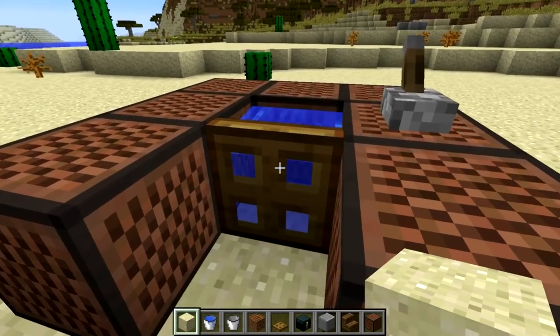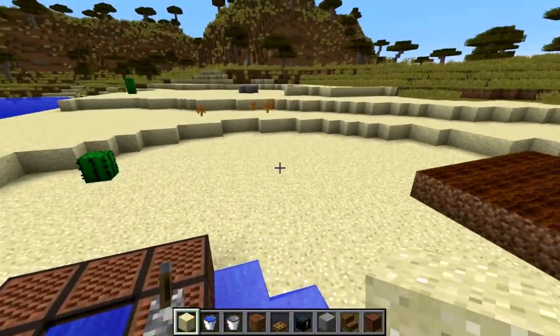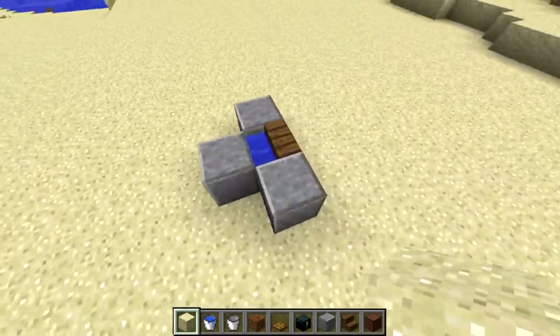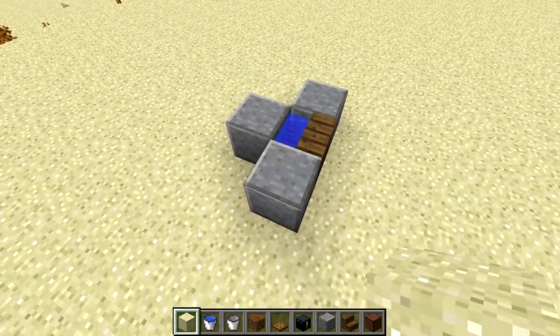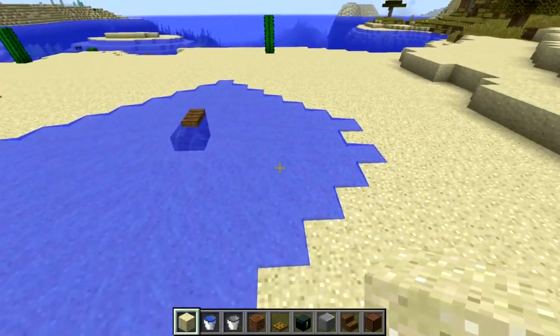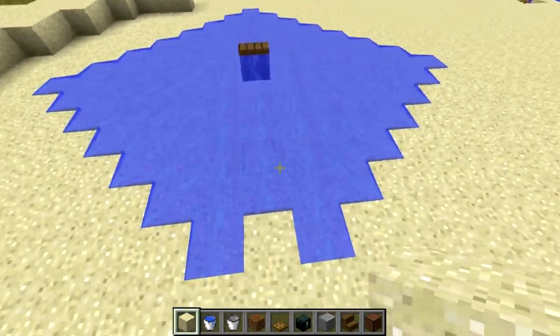Water no longer flowing through solid faces is actually a huge change, and it also applies to things like stairs. Over here I have a waterlogged stair, and the water does not flow out the back of the stair — it only flows out the sides. It doesn't flow out the back, which is why it has a different shape compared to the other three sides.